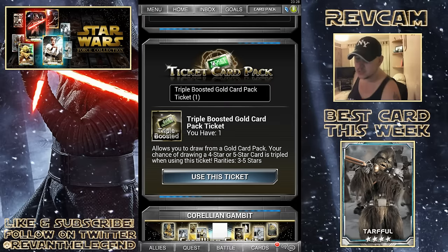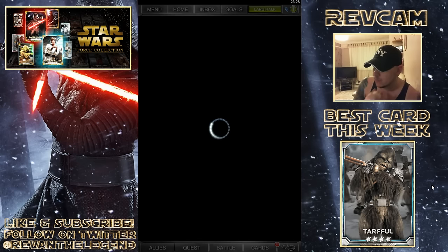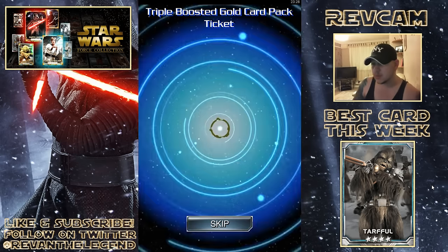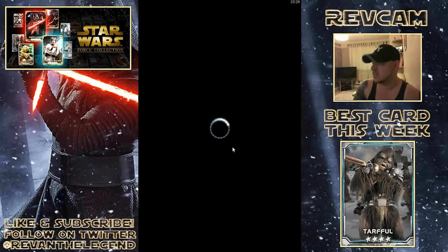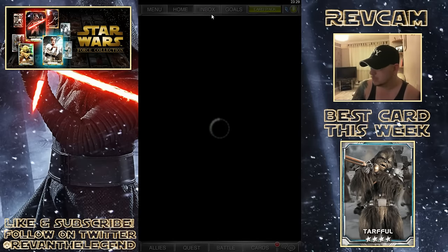Here we go - triple boosted. Allows you to draw from a gold cup and your chances of drawing a 4 or 5 star is tripled. It's been a while since I've had a 5 star myself - everyone has been sending me cards, which is amazing. Would be nice to see if we can pull one, so let's do this right now. Come on, give me a 5 star, give me something really different. Give me a Kylo or Rey if they're in the packs. Alright, so we have... wow, it's a boosted one and we only got a 3 star. This has been happening to me - I am disappointed as hell with that. That sucks. I'm not going to sell you right this second, although I'm tempted to do it out of disgust.